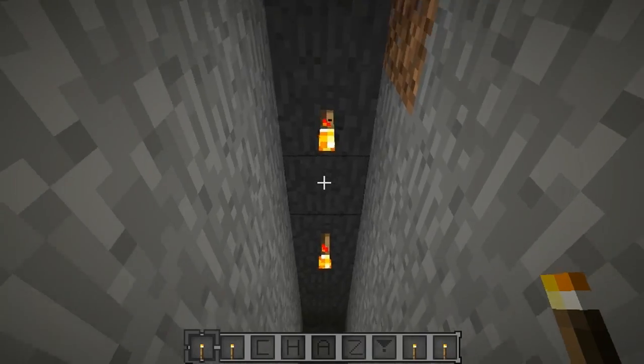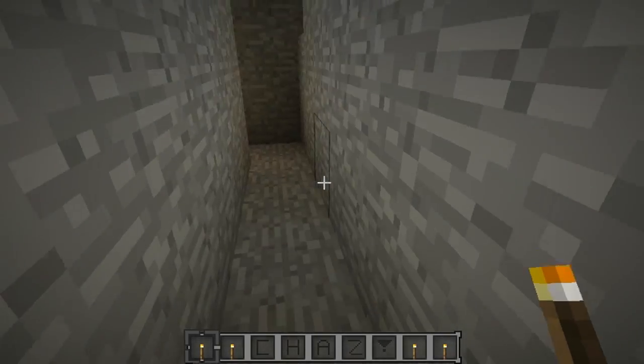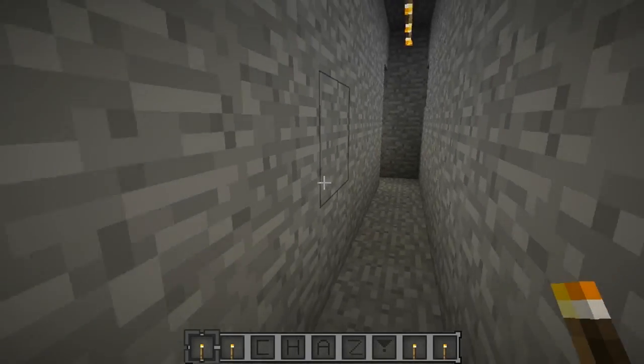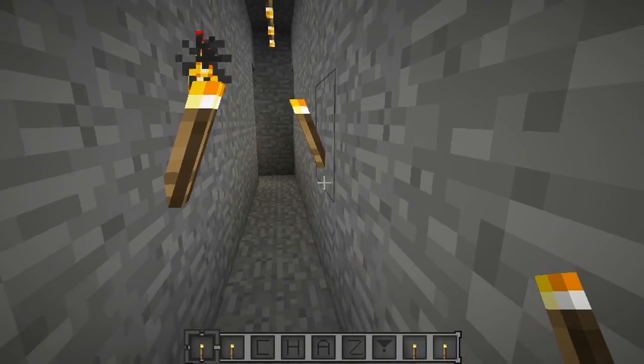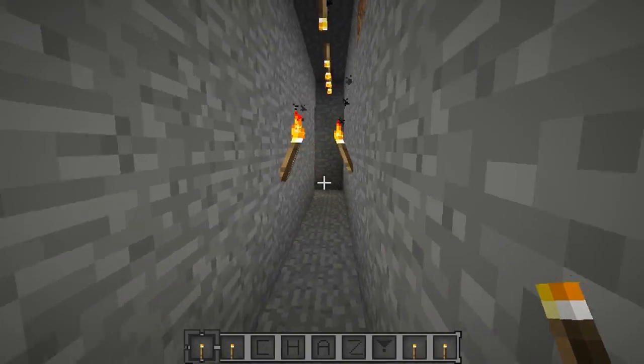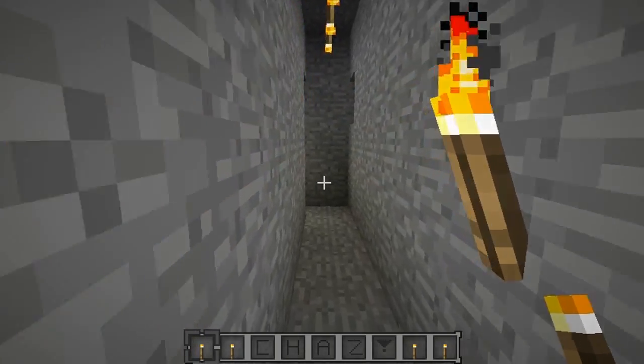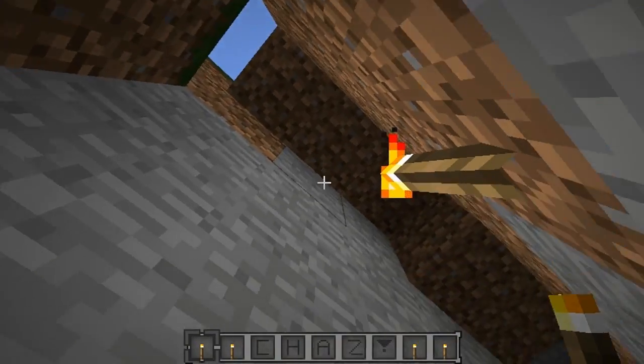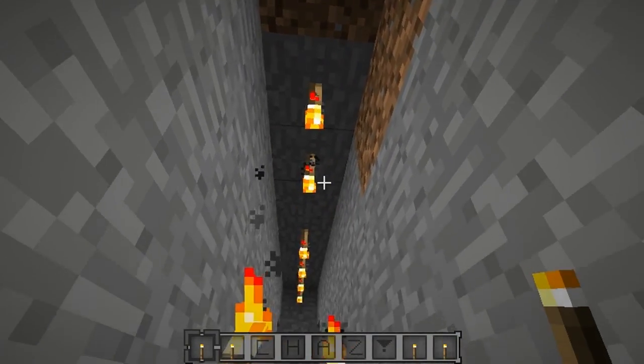Now you guys can hang your torches upside down — it's a feature I've always wanted in Minecraft, especially when I go into caves and look up and want to put a torch up there but can't. With this mod you can, and it's a very simple mod, not much to it, but it will make a very big difference to your survival world.